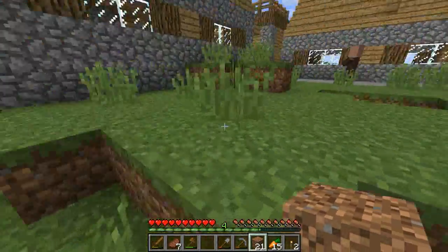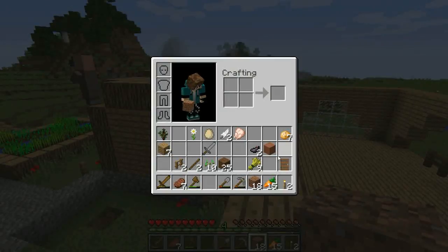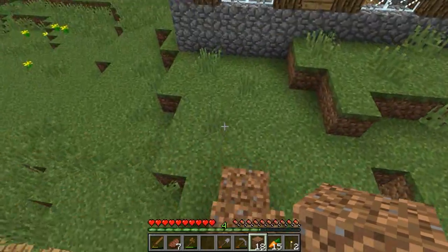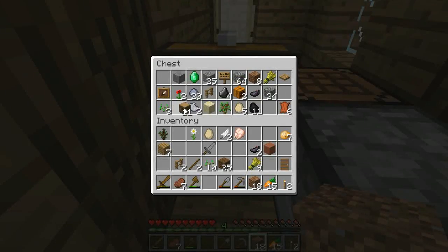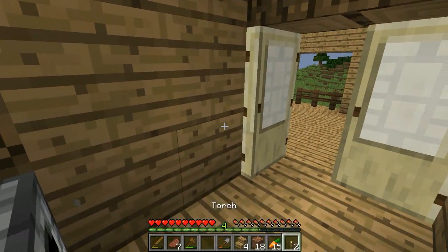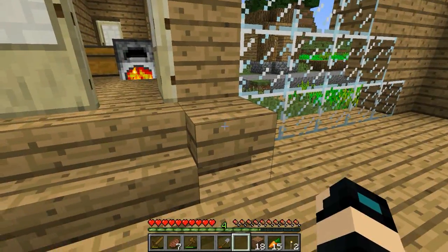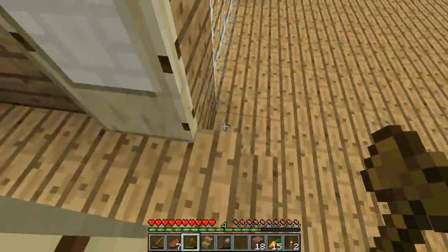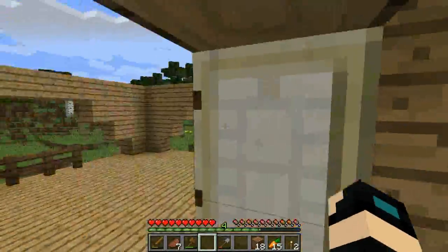As we're waiting for this glass, I guess I could start on the roof. I'm going to need all my oak wood logs — I'll just go grab those real quick. I'm gonna make steps right now. That makes four — it's perfect. There we go, here I have steps. That looks nice — it's more fluid and I don't have to jump to get in. That is awesome.